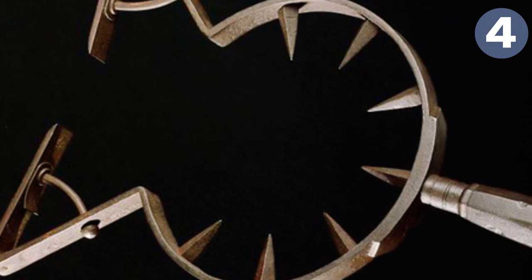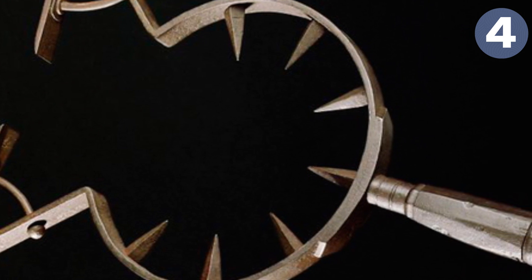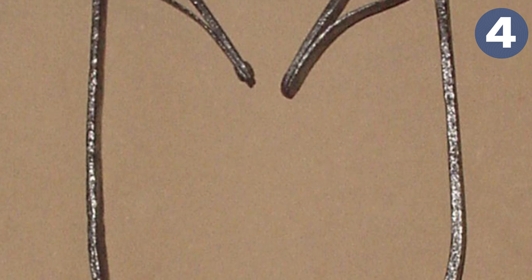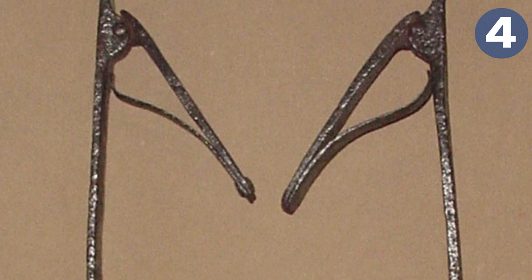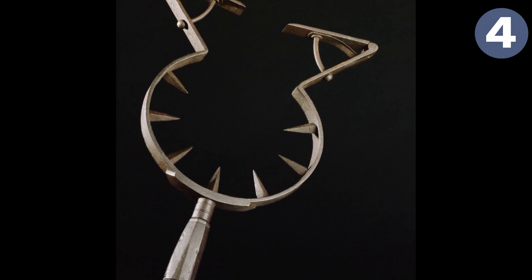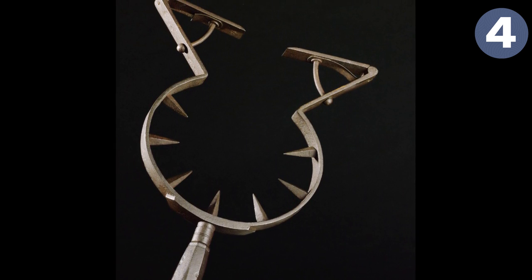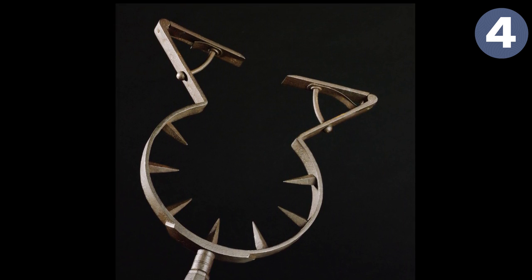Number four: the man catcher. A man catcher is an esoteric type of pole weapon used in Europe as late as the 18th century. It consisted of a pole mounted with a two-pronged head; each prong was semi-circular in shape with a spring-loaded door on the front, creating a valve that would allow the ring to pass around a man-sized cylinder and keep it trapped. The man catcher was used primarily to pull a person from a horse and drag them to the ground where they could be helplessly pinned. It is one of the very few examples of non-lethal pole arms, and played a role in the medieval custom of capturing noble opponents for ransom. It was also used to trap and contain violent prisoners.